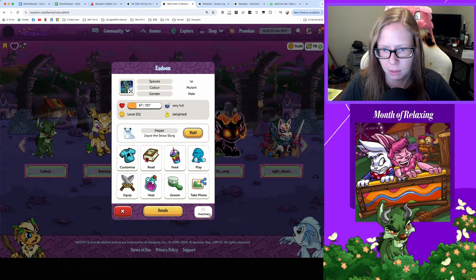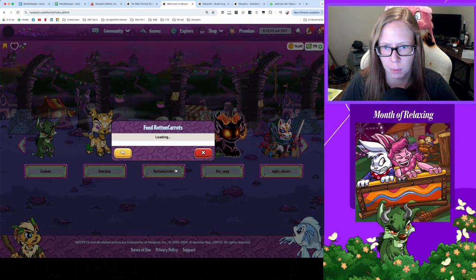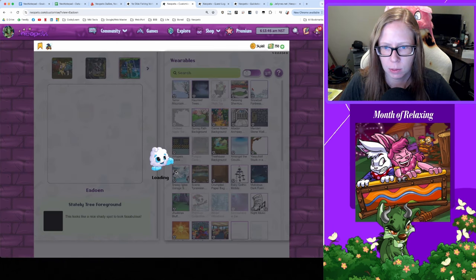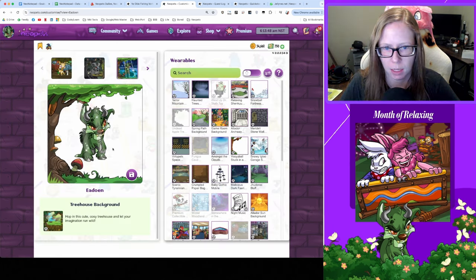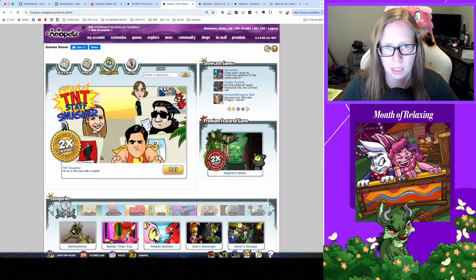Back on the pets tab, I'm gonna make 801 active so I don't forget — give him a little groomy groom. I'll go ahead and feed too. I need to customize so I'm gonna do a little background swap — get back in that treehouse, great. Let's go check in with games.